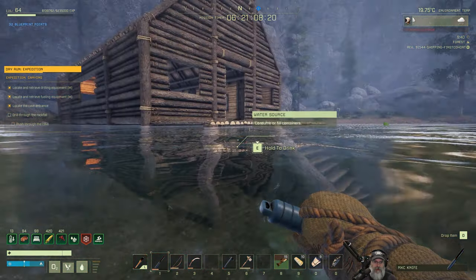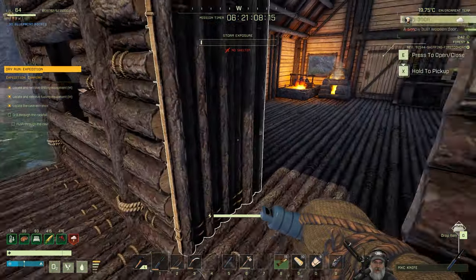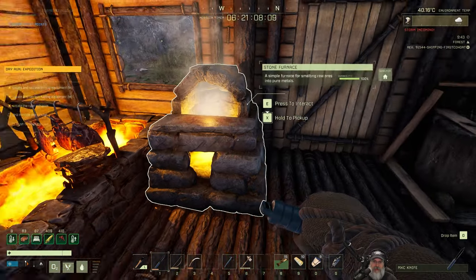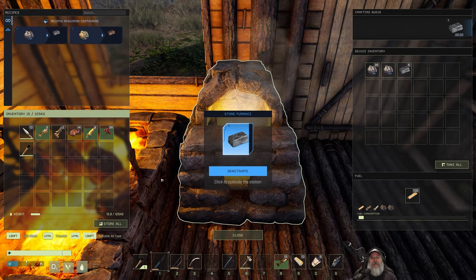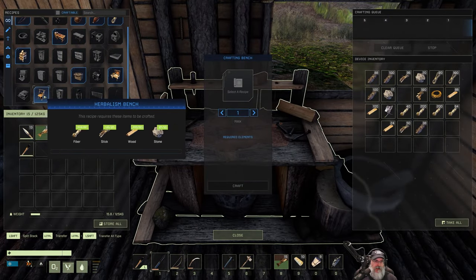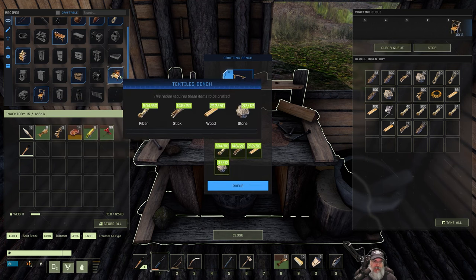We will definitely be venturing deeper into the cave - I just wasn't quite sure what was going to happen when we went in there the first time, so I guess that was a little anticlimactic, but that's okay. We've got to get 40 ingots and make the anvil before we can make the iron pick - that's right, I forgot about that.